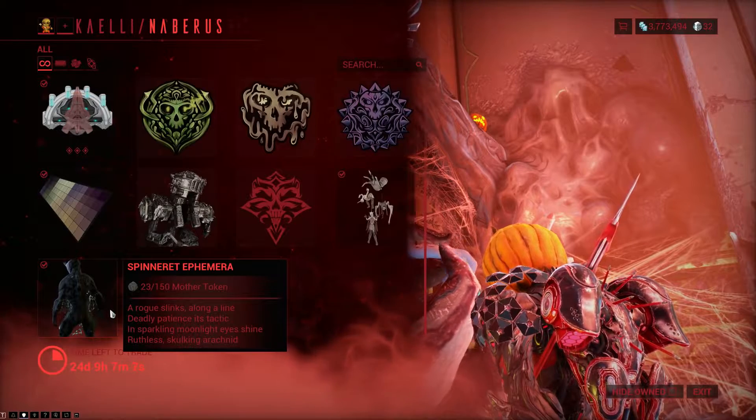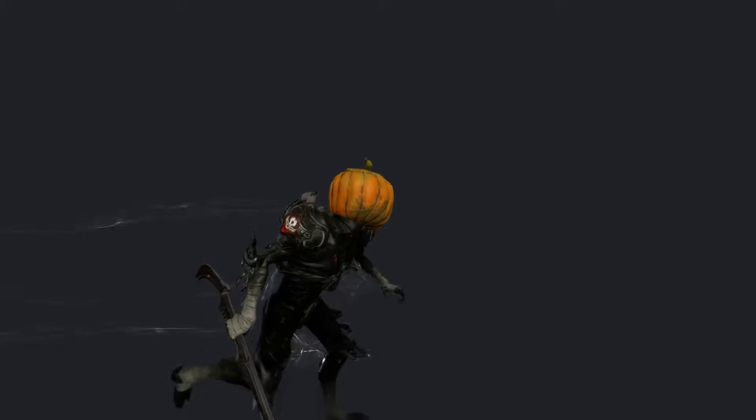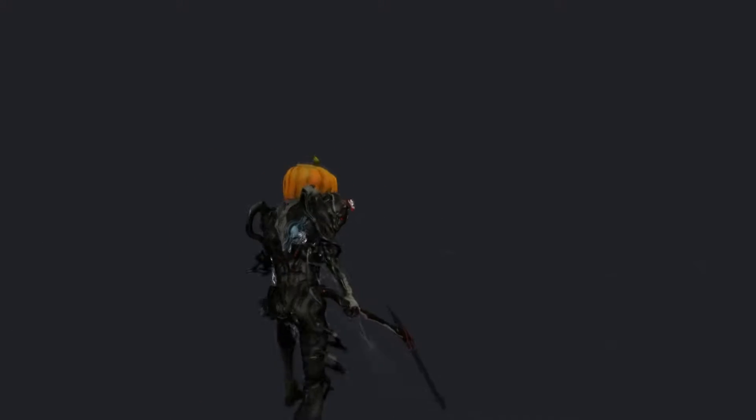The final item on the menu is the Spinneret Ephemera. Make sure that you don't have a dark energy color on your attachment when you equip this Ephemera, otherwise it's going to be pretty much invisible. What it does is basically cover your Warframe in cobwebs, and if you're running around or moving around, the cobwebs will be dangling behind you. And that is pretty much it for all the stuff you can buy from Daughter.